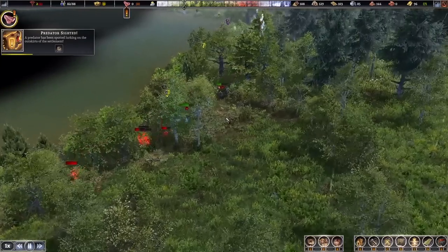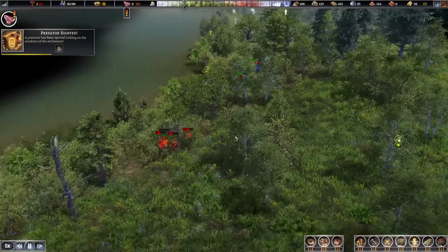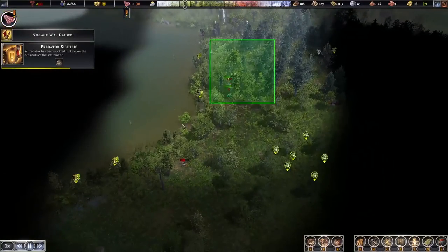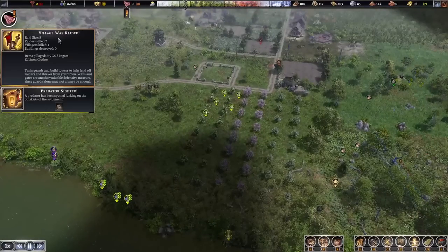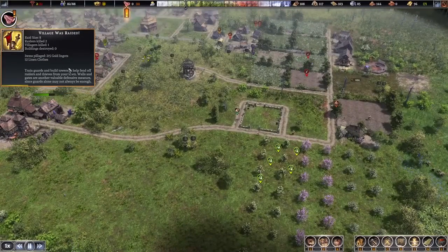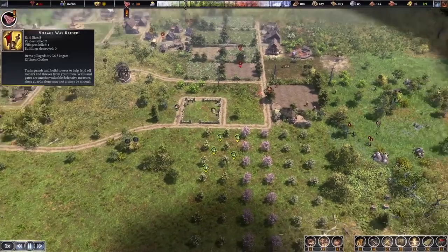Our people are attracting wolves by chasing the raiders — the wolves are actually going after the raiders! The wolves can actually help out for once. Our village was raided — they killed somebody and stole some gold and linen, but that's okay. That'll be something for another day. Make sure you subscribe for the advanced warfare tutorial once we get to that point.